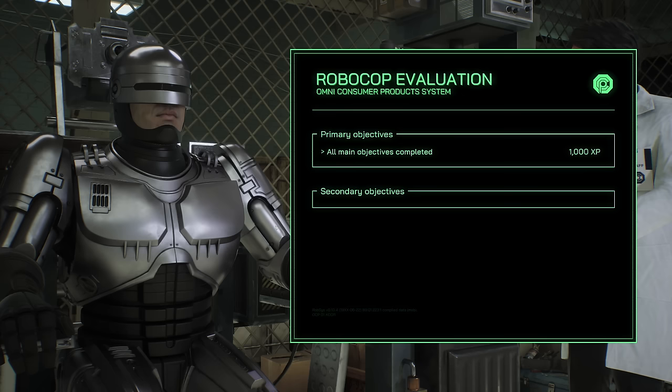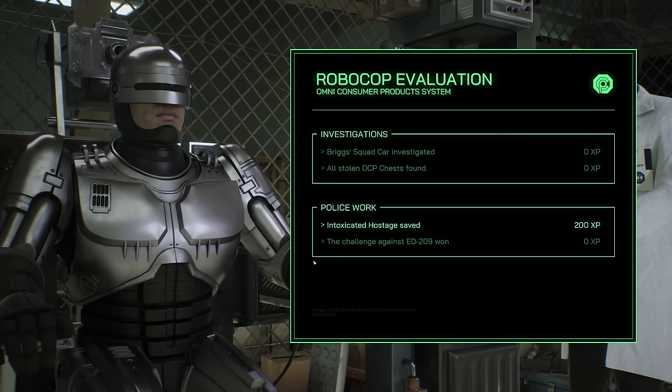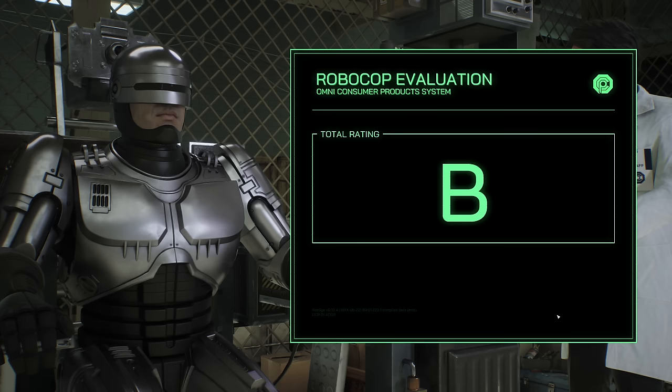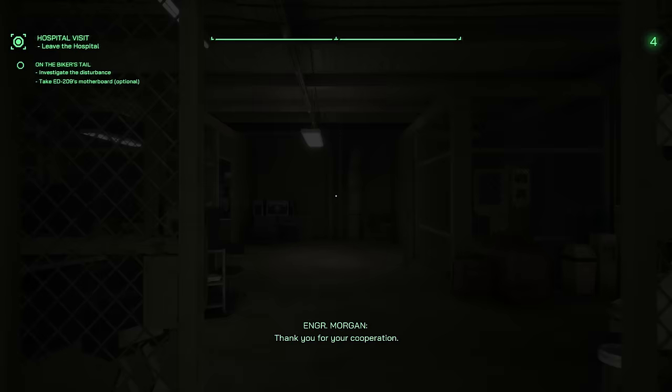XP please — completed all the main objectives, all of the secondary objectives, it's looking good. Failed two investigations though: didn't find Biggs' squad car or all of the stolen OCP chests. And of course we lost, by one kill, the efficiency challenge against ED-209 — that's a B rating. But it's nearly two and a half thousand XP and much needed skill points.